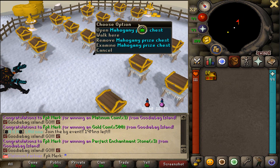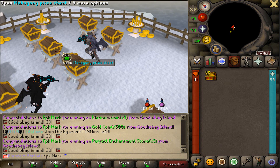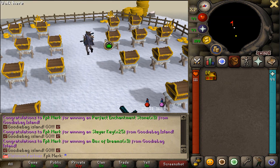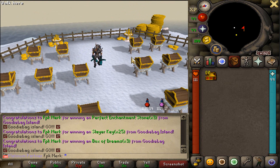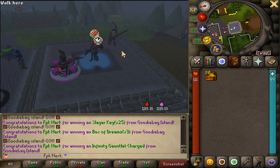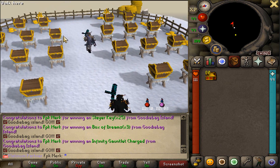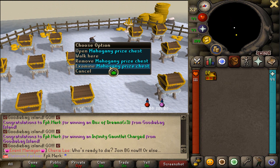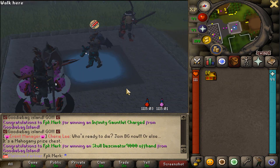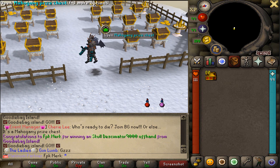We still have some chests to open. We got 25 slayer keys. Honestly, this island is so damn cool - it's so damn OP, I actually can't believe it. We also got infinity gauntlet shards. You can get so many good items from here - it's crazy. We also got a school deskimator 9000 offhand.